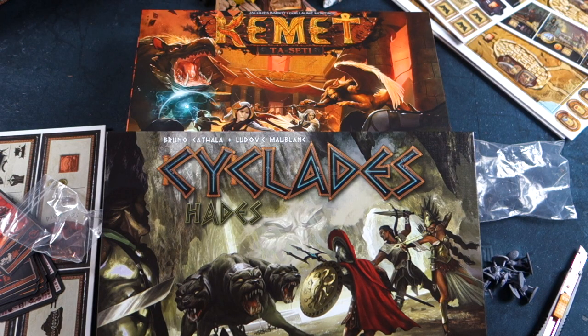That's it, folks — Kemet Tarseti and Cyclades Hades. Two expansions for two excellent games. Lots of modules that you can add individually to the rules — pick and choose. The variety is astounding and there are certainly many, many hours of gaming pleasure ahead. Hope you've enjoyed this quick double-barrelled unboxing and we'll see you next time. In the meantime, go to orderofgamers.com — visit the site, check it out. There's lots of stuff there and lots more coming. Thanks very much, and see you next time.